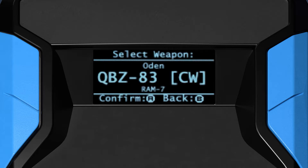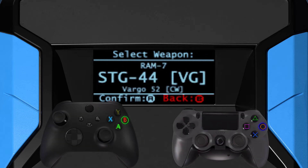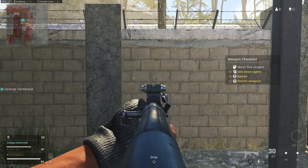If prior to making your selection you need to back out or cancel and exit, you can tap Circle, B, or the equivalent button.